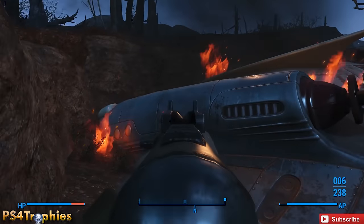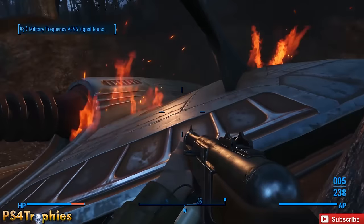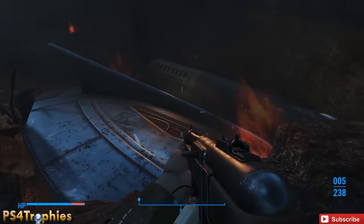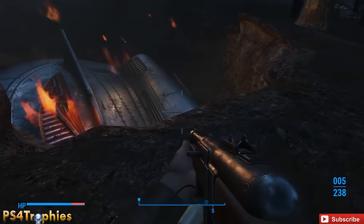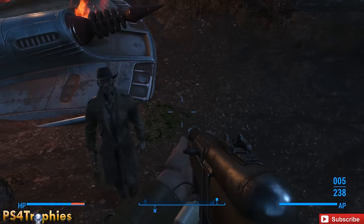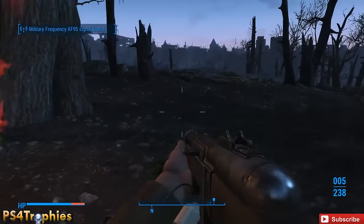We're also going to find the unique weapon, the Alien Blaster Pistol. The Alien Blaster Pistol is going to be in a cave just a little further away from here. But I just want to show you the UFO itself first, and then we're going to follow the blood trail and pick up the blaster pistol.